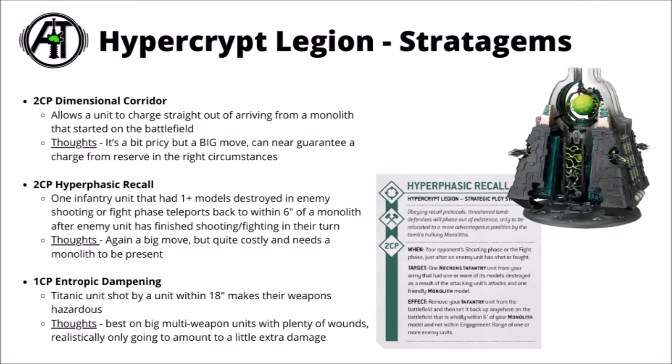For one command point, there's Entropic Dampening — a Titanic unit that's shot by a unit within 18 inches makes their weapons Hazardous. Again, it's Monolith support time. Maybe a little bit niche in that you have to have an enemy unit that's walked right up to the super heavy and tried to shoot it in the face, and it's got to be a unit that actually cares about the Hazardous rolls, so it needs to be firing with really quite a lot of guns. I think this one's a little bit situational and it's not going to usually add up to any reliably huge amount of damage. I'd probably save command points for something else unless you have an absolutely optimal target.